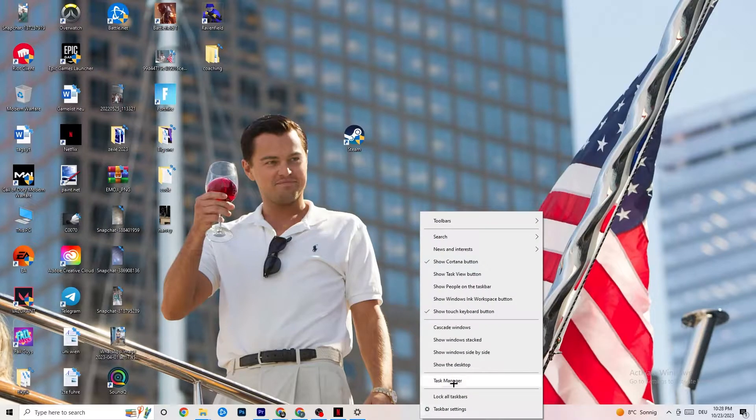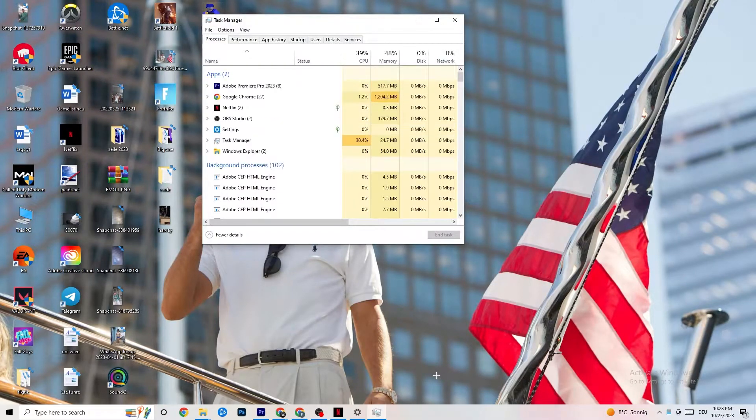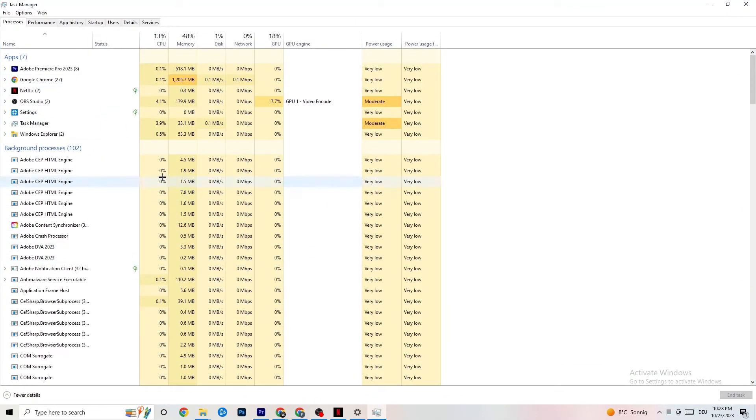The next step, if that doesn't work, is to open Task Manager — right-click your taskbar and hit Task Manager. Maximize it so you can see it better, then navigate to the top-left corner and make sure you're on the Processes tab. Check your GPU and CPU usage — if there is high usage, something is taking too much performance from your PC. Go to apps and background processes not related to your Windows drivers, right-click them, and hit End Task on every application taking too much GPU or CPU power.